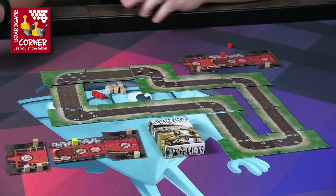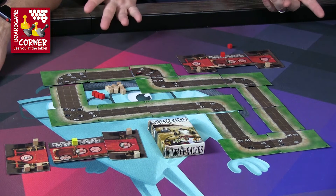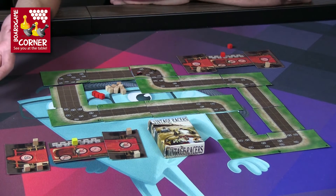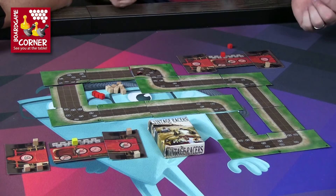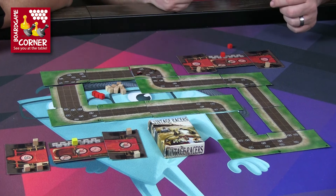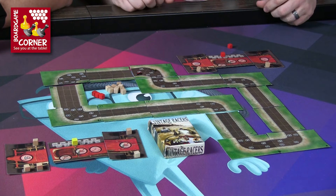That was what, 10 minutes including rules? In the advanced rules there's a draft for the cars where you put out all the parts and bid with your skill cubes to customize your car. I have to say it's pretty satisfying to beat the designer — though I don't win a lot. Usually when people play it once they say 'that was fun, let's play again.' They'll play single or two laps, and when you complete the first lap you get your skill cubes back, making tires even more special.